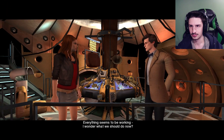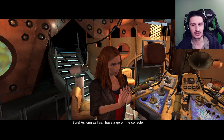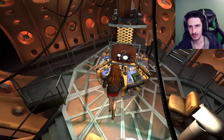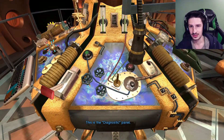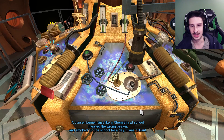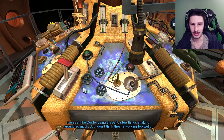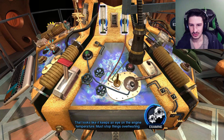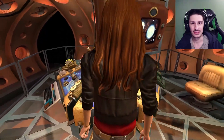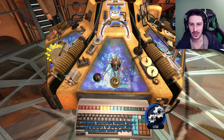So I think I've touched everything now. Everything seems to be working. Let's explore as Amy to see if she has a different take on all the TARDIS thingies. As long as I can have a go on the console. Like, is she just gonna have really funny explanations for everything? Bunsen burner - just like in chemistry at school, I heated the wrong beaker and smoked out the school for a day. It was brilliant. So she does have different things to say at least. I've seen the doctor using these to stop things shaking around so much, but I don't think they're working too well. That looks like it keeps an eye on the engine temperature. Must stop things overheating. This spins the TARDIS around. Great. Like it doesn't do enough of that.